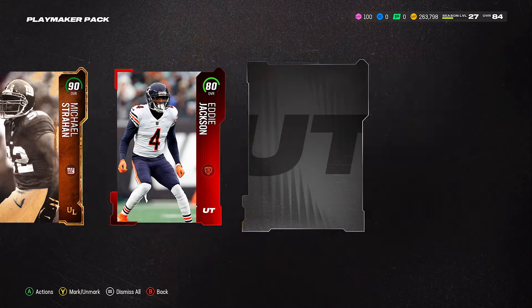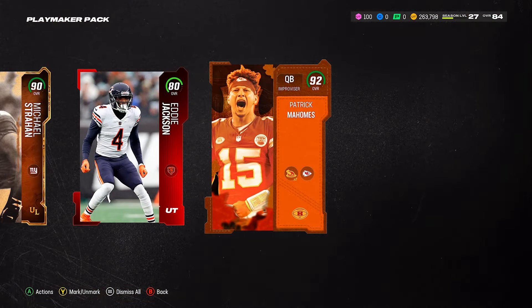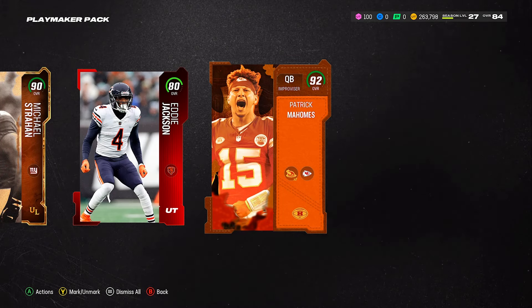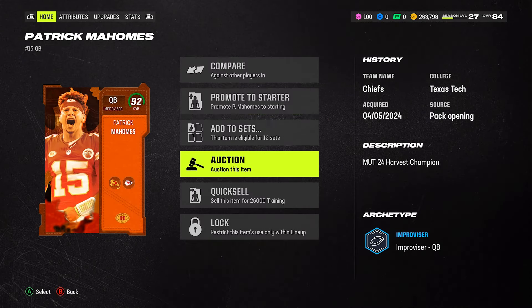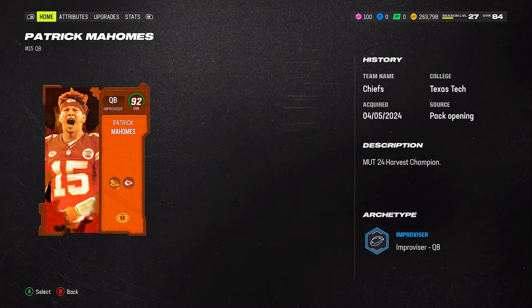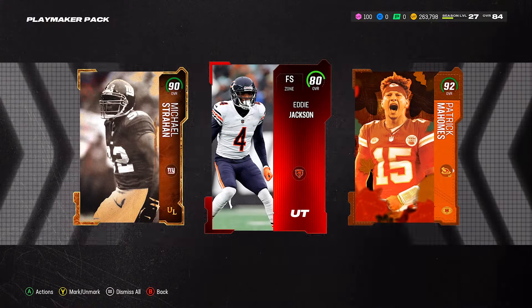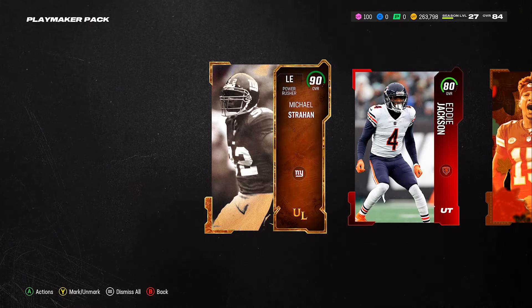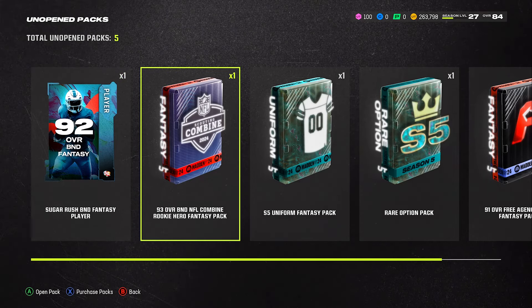We got 269k coins — I'm going to hold on to that until I'm done grinding. Oh, we pulled Patrick Mahomes as another QB! He's going to be our starting QB. The other one, depending on how much he's going for, I might just sell — Mahomes is going for 45k. I'm going to do a best-overall pick at the end, and whoever I don't need I'll sell. We also got a left end.